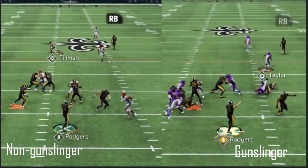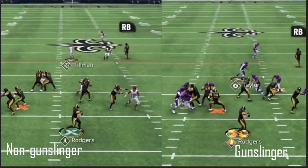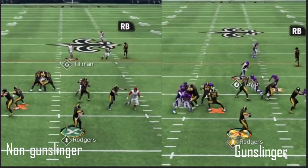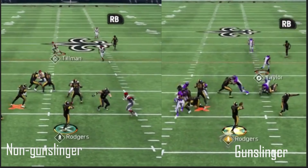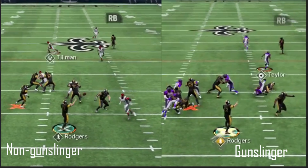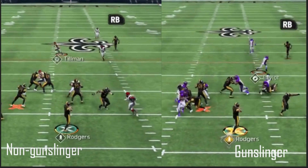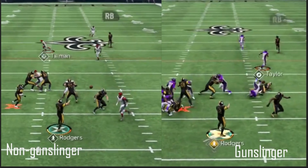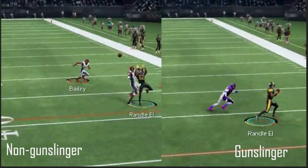Third example — more of a throw to the sideline type of Rodgers throw. Match it up again. You can see that their animations are the same. There is the release: it's gone there for Gunslinger Rodgers right there. And on the left you have non-Gunslinger Rodgers — one, two. Even in slow motion, Gunslinger is worth it on Rodgers.